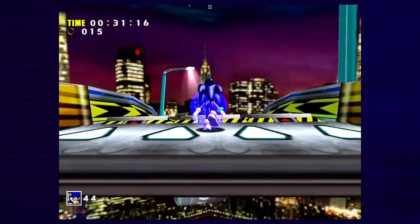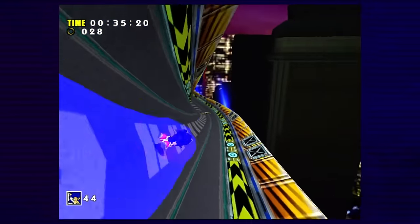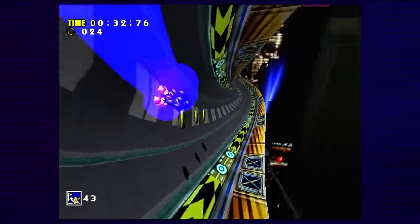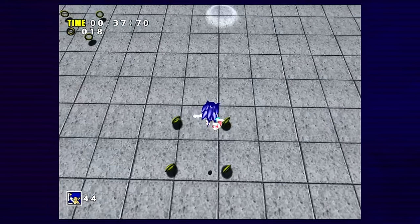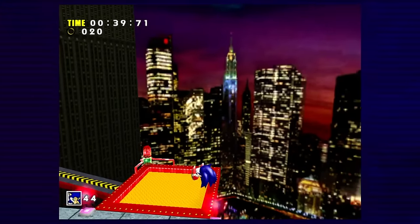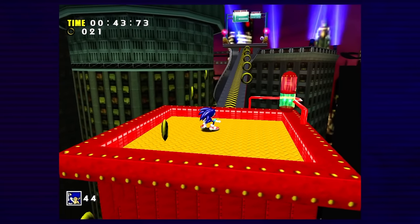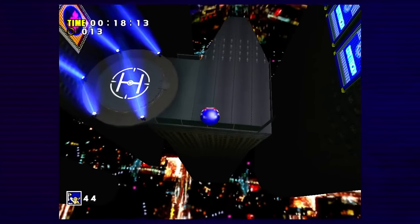After the skip, we find ourselves at a corkscrew which I was dreading, since I thought Sonic was going to unroll midway through. It didn't take me long to realise that simply spin dashing into it and letting go of the analogue stick caused Sonic to go through it with no problem. And even if he couldn't, there's an area below — despite playing this game for the majority of my life, I never knew this area existed. I always assumed there was a bottomless pit there.